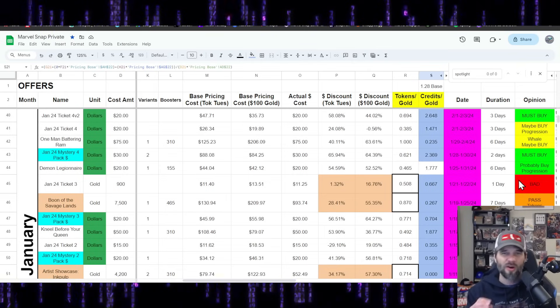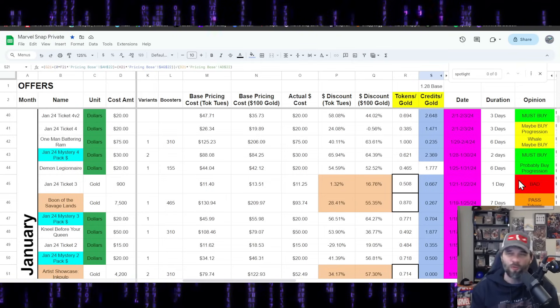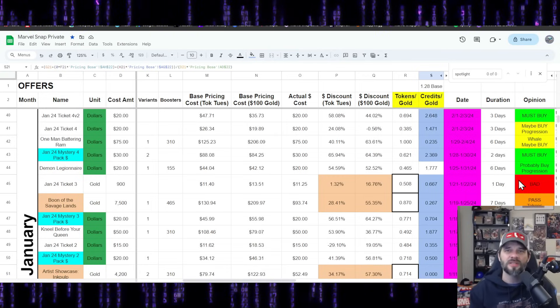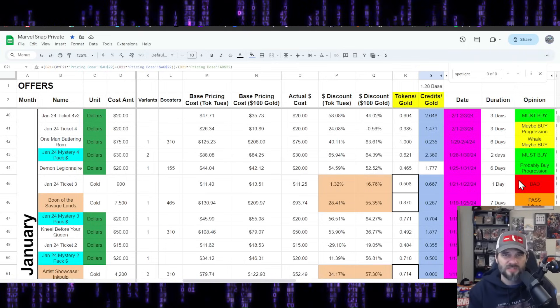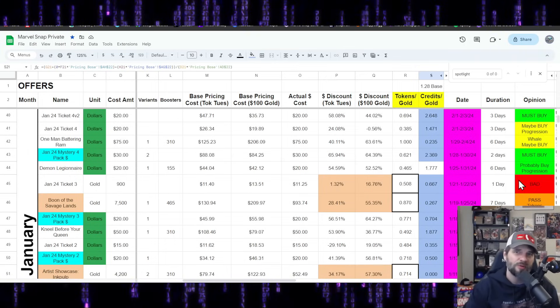There's actually a lot of bad offers in January as well — this is the most orange and yellow I've had in a long time on this spreadsheet. Just focus on the offers that definitely suit you, the ones with pretty solid ratios. Hopefully they help you progress further in the Marvel Snap universe. If you made it this far, please consider hammering that like button, throw a comment down below on your thoughts on the offers, and until next time — hope you have a wonderful day.